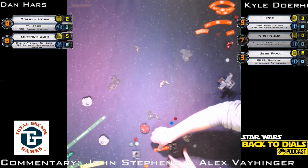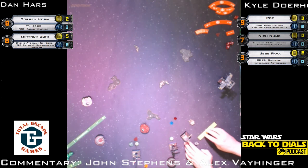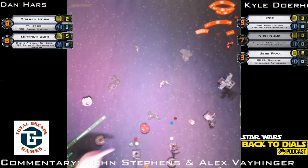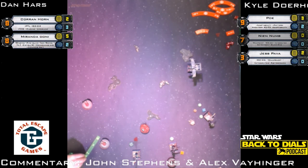Jess moves forward — too close to Corran to boost anywhere, takes a focus token. It looks like Kyle is joining Dan on the sloppy token play. Three forward from Corran Horn. What are those blue and red tokens in the middle? The blue is Corran's target lock and the red is his stress — which it looks like he's spending Push the Limit to regain. Three forward then focus — a three bank from Miranda, expected the hard turn to close the distance. No target lock anywhere.